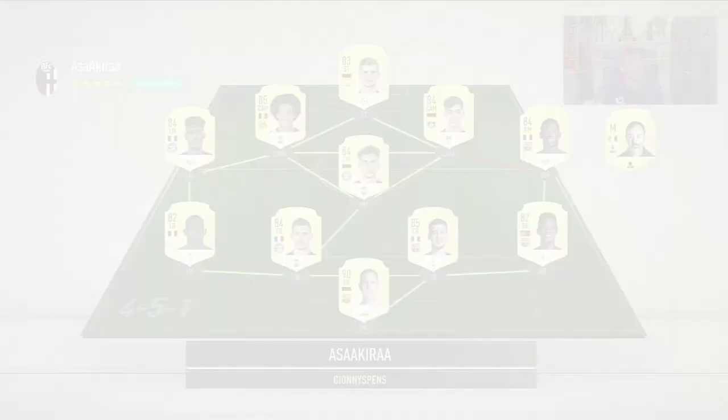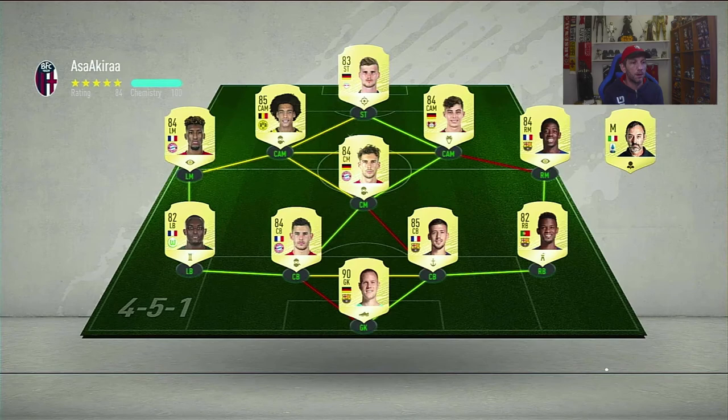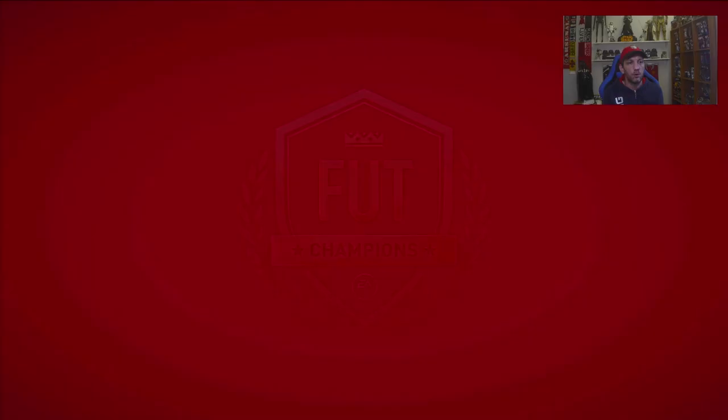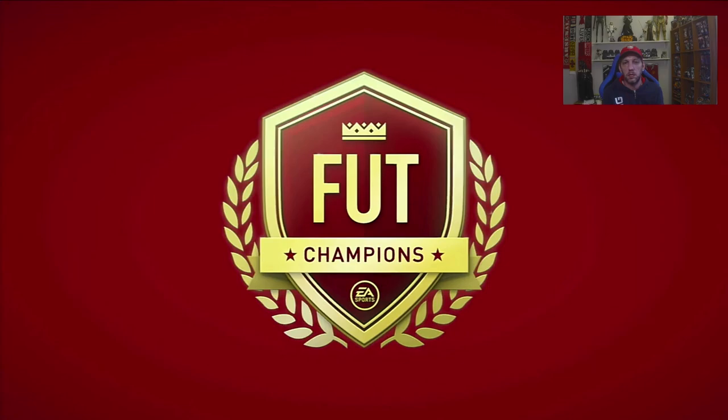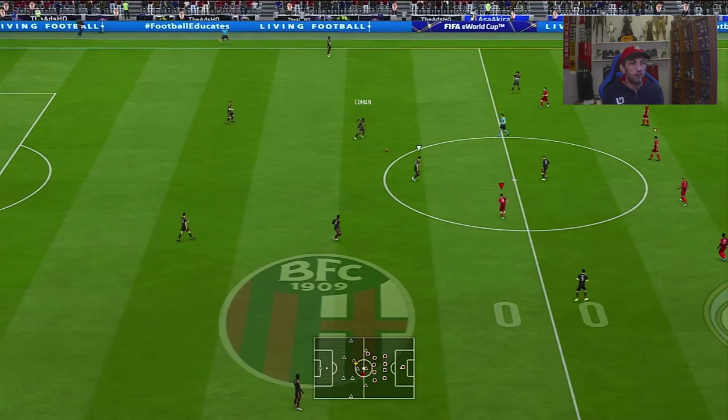Alright, second game. A typical Bundesliga slash La Liga hybrid — all the meta players are here, so this is going to be a tough opponent. I don't know what formation he plays, I'm going to guess 4-3-3. We're going to go in with the 4-1-2-1-2 and get to try this Politano card as a striker.